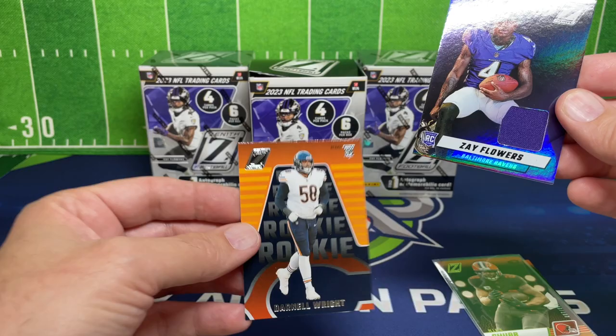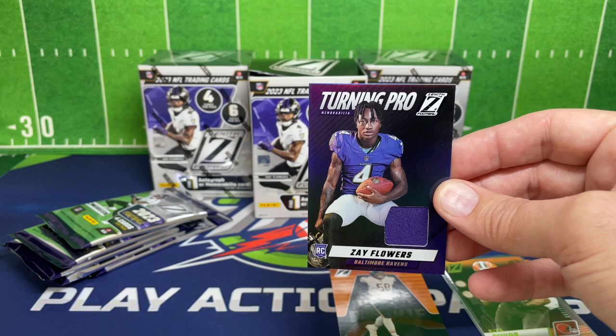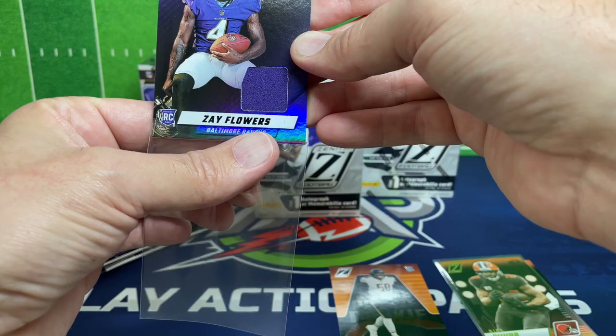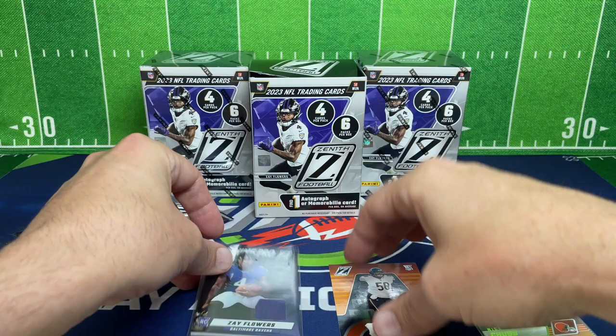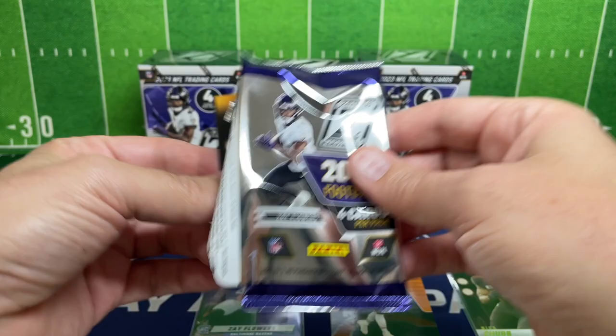Darnell Wright is our rookie card. Let me grab a sleeve big enough from my stash — there we go, got that sleeved up. That's it for the first pack. Second pack — not too bad, pretty happy with the cards. Off to a crazy start though, we got some kickers — Harrison Butker.